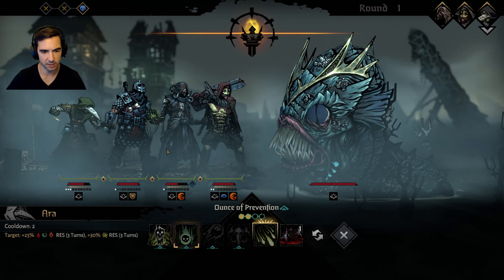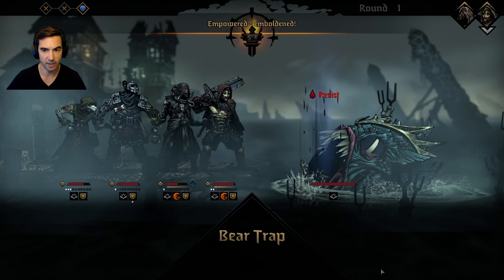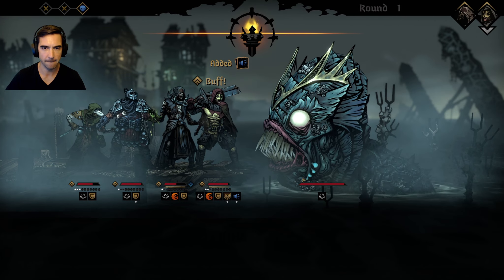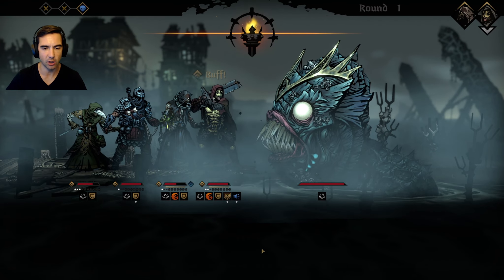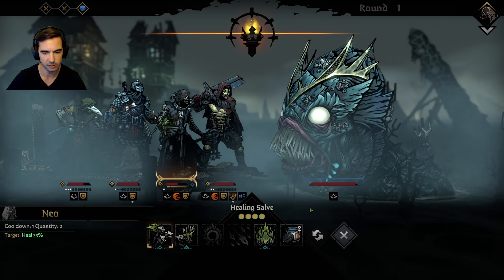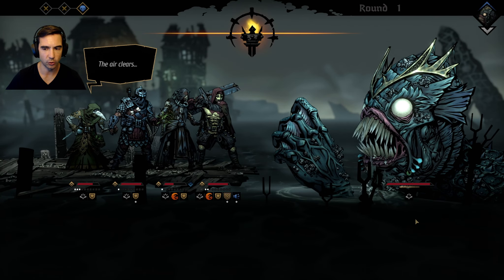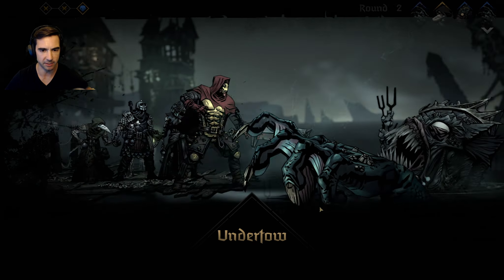The baleful gaze resting upon us. I should have used my caltrops there. He resists the bleed - 50% bleed resist. Let's do this. Another turn - Ruin. So now not only do we have taunts, but every time we take a hit we get 20% more damage for this battle. That's pretty gross. Let's see if we can blight him. I can essentially ignore this hand - it doesn't really do anything here. The big guy is out of reach, the leper can't hit him. Never moving.